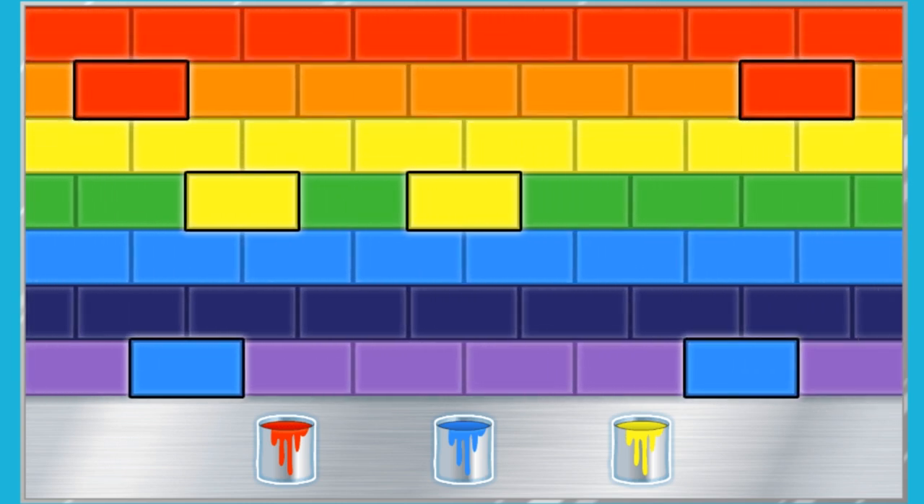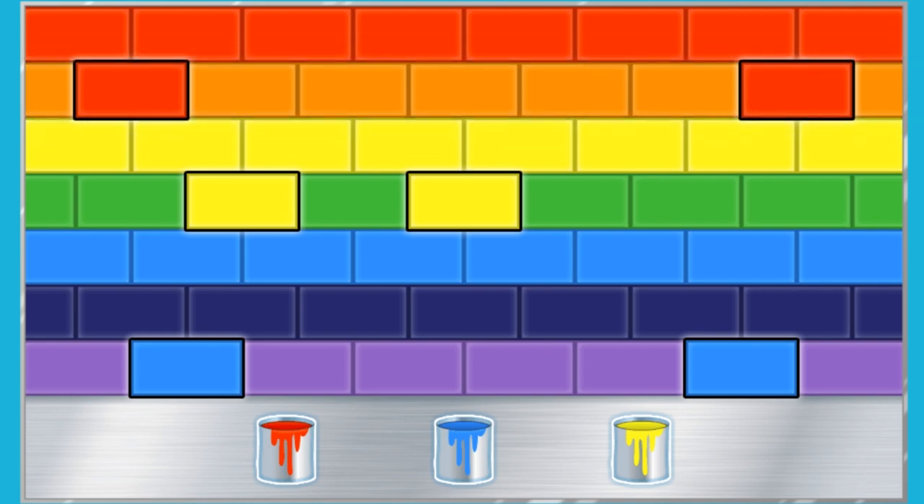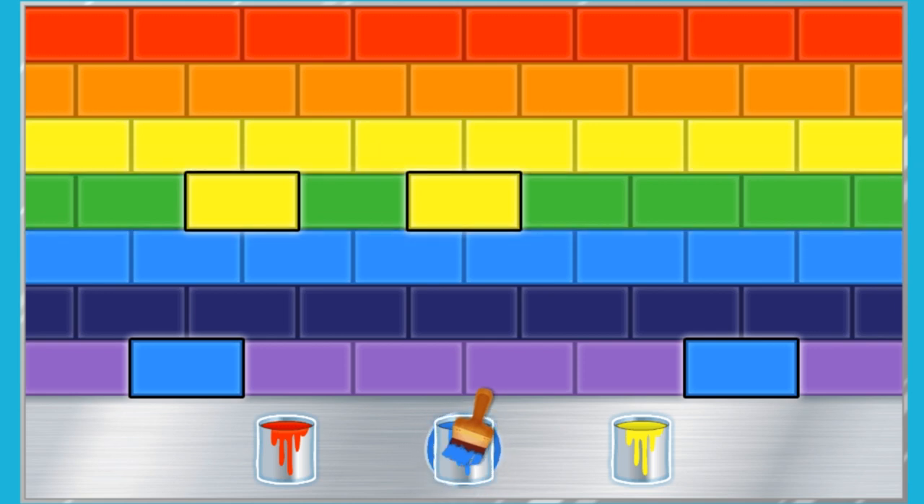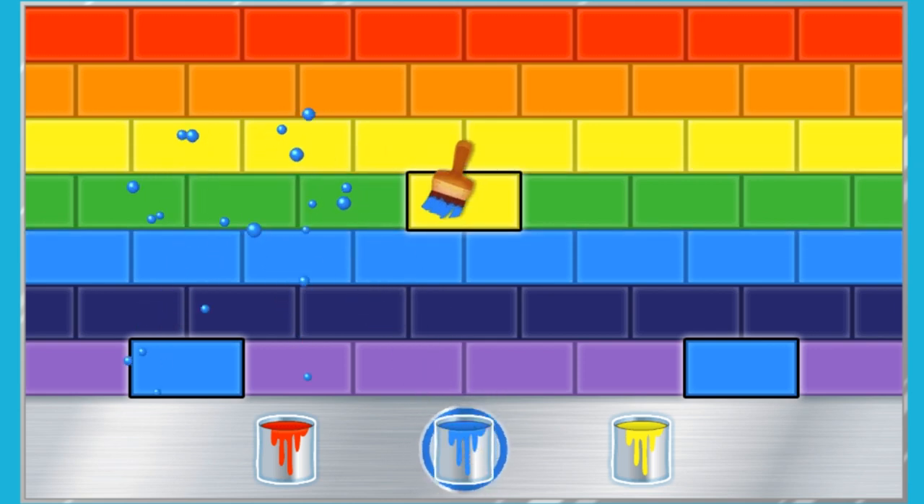Now it looks like we need to mix colors. Let's start with the orange lane. What color mixes with red to make orange? Yellow. Great work! Mixing red and yellow makes orange. Now let's fix the green lane. What color mixes with yellow to make green? Nice job! Sky Track, here we come!